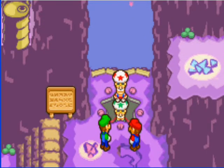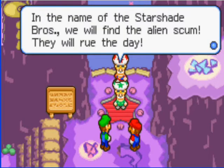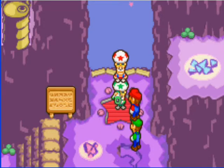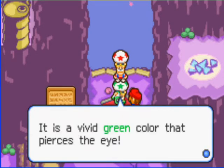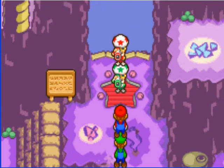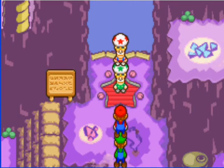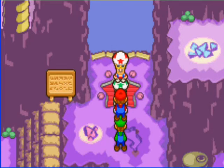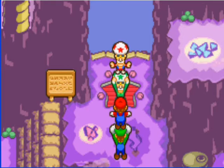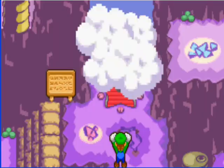Here comes another boring tutorial. I'm not going to show you this. These guys sort of look exactly like us. I don't know what they are — they look like toads, but they don't look like toads. They're just not toads, I guess. Anyway, they teach us how to spin jump and high jump, and they go through a really boring tutorial, so I'm going to skip that. I'll pause right now and we'll get back to it later, because you know me and boring tutorials — we all hate them.